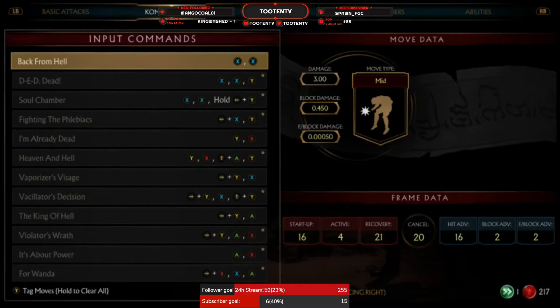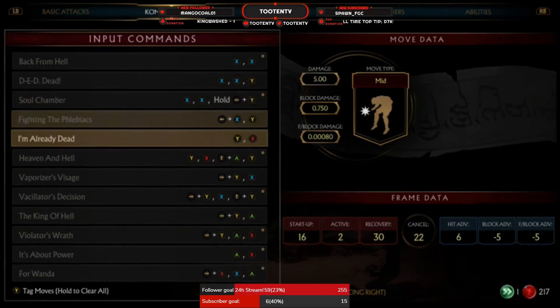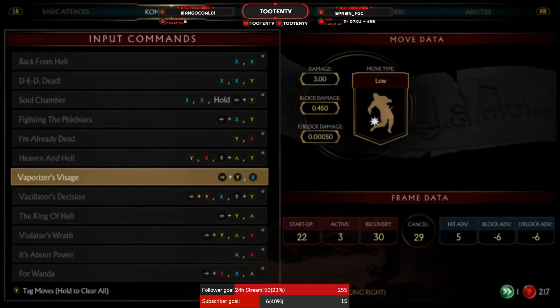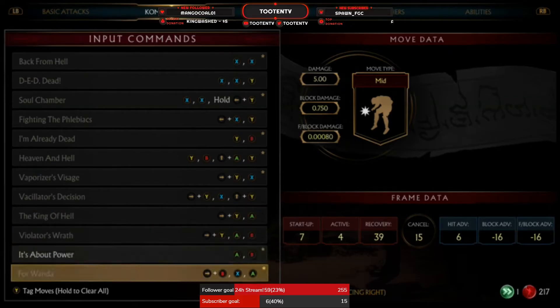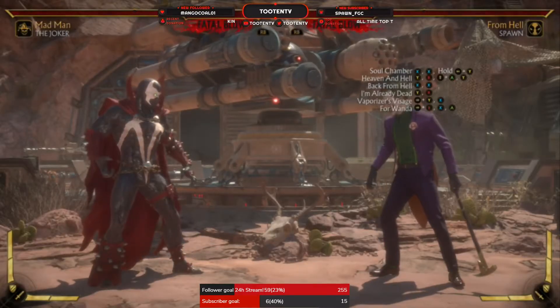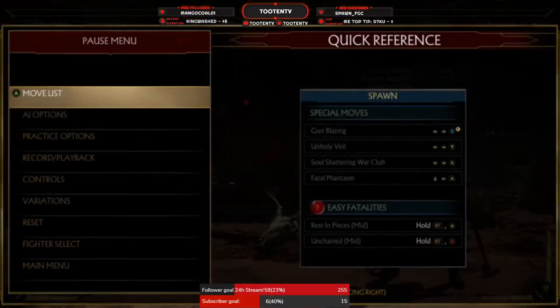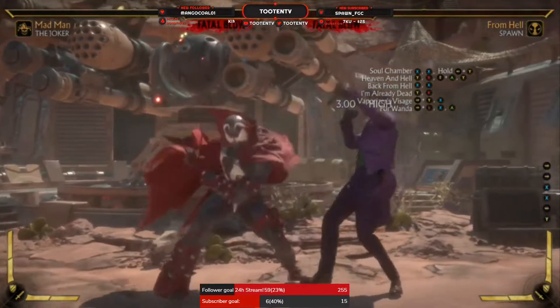Let's check out his safe and plus strings real quick. So this is actually unsafe. This is plus — plus 7. This is safe, plus 4. This is safe. That one is unsafe. And this is safe. All these are — this is plus. It's got some knockback to it. Turn the AI on block to check it out. This is plus — it's got some knockback but you're plus 7.